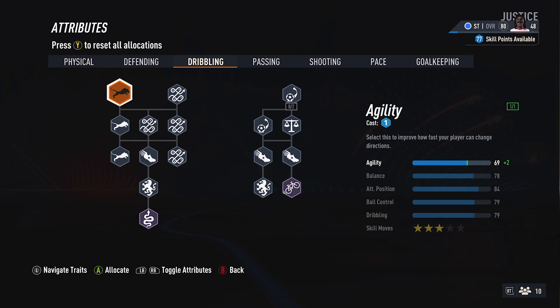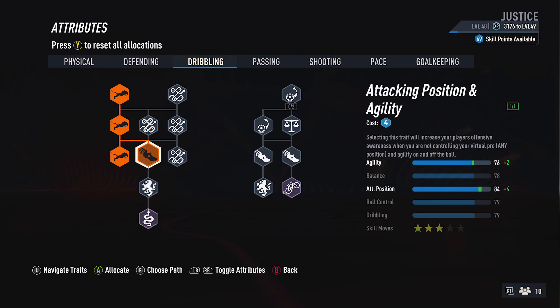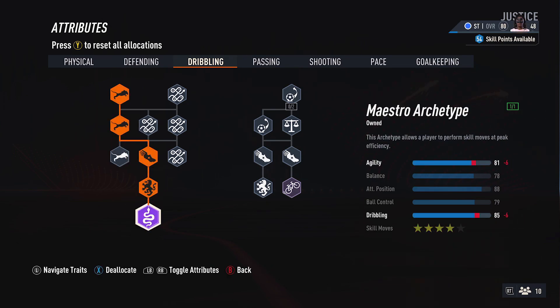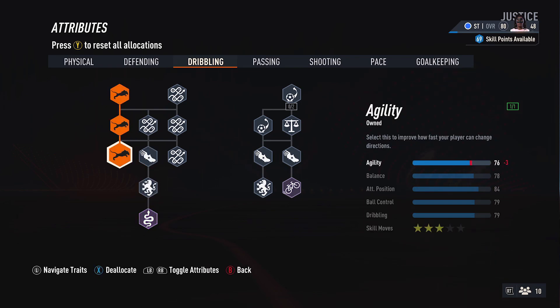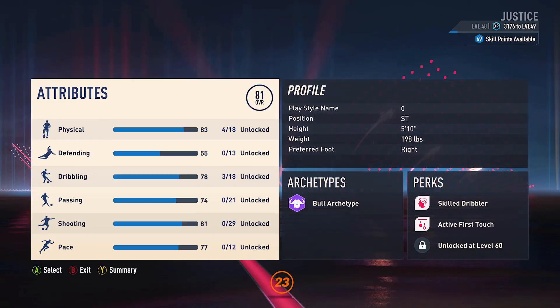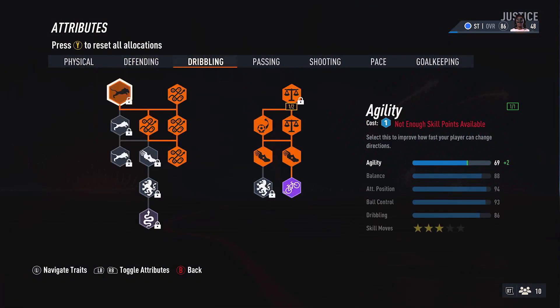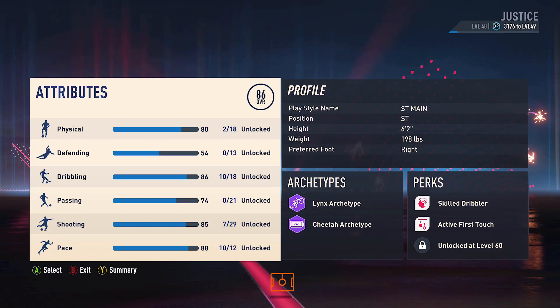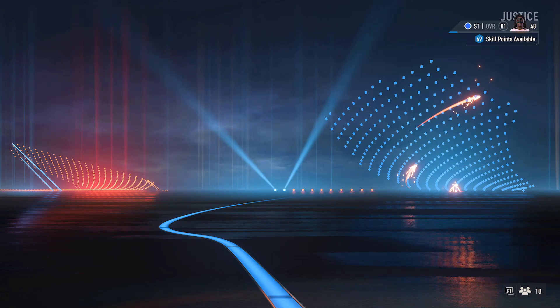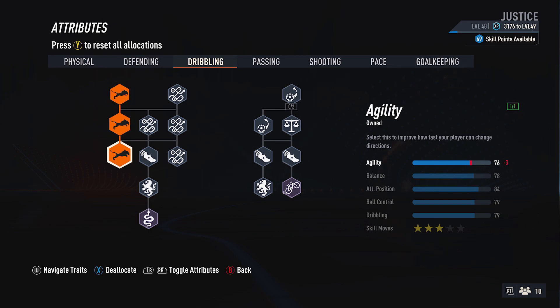If we go into dribbling, we've got 90 strength and 69 agility, which means we're over the threshold. So if we want to, we can put three points into agility — it costs about 8 to 11 points — to bring ourselves up to 76 agility as a base. You can boost yourself up agility-wise to 76 from the starting 69 agility, gaining 7 agility points plus all of the excess dribbling stats. You don't even have to put those agility points in, but if you want some agility, you can — up to 76.